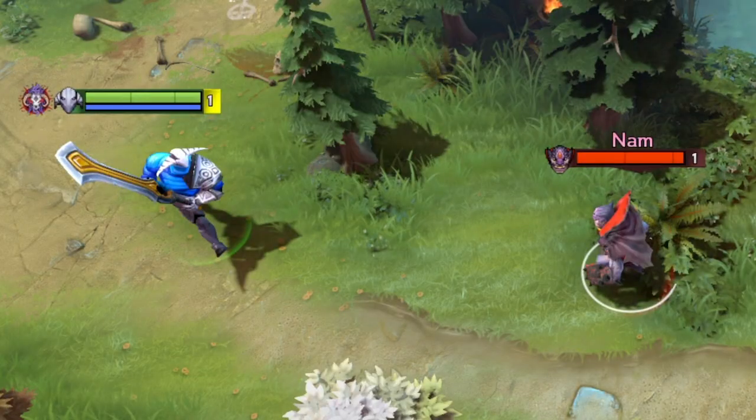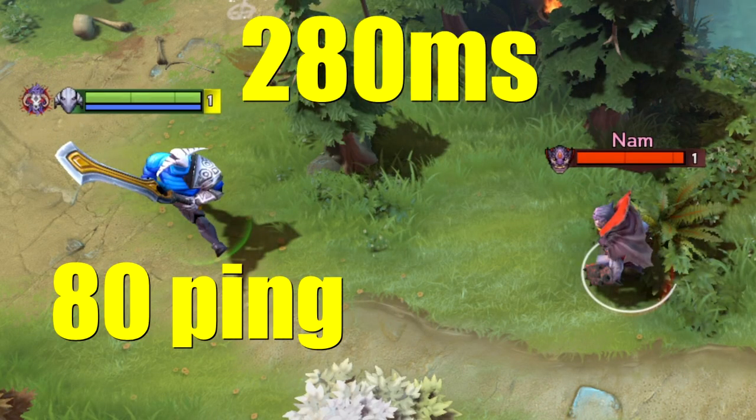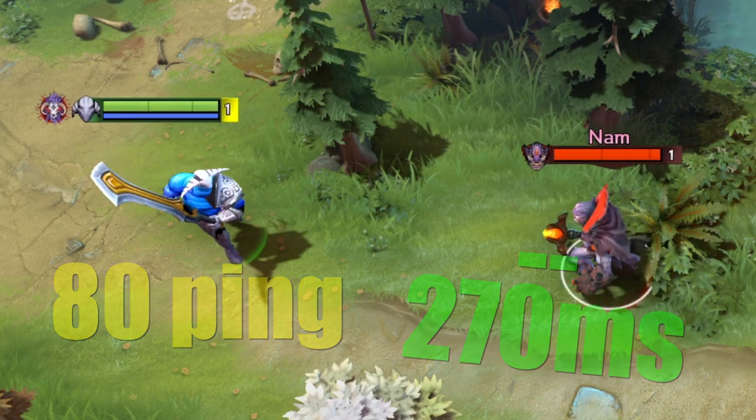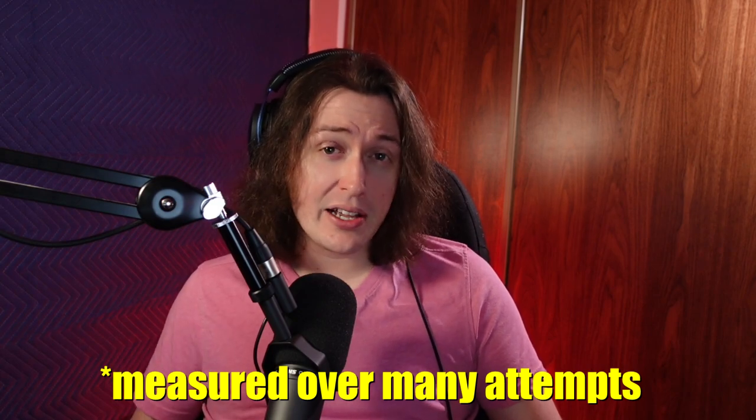But this just isn't how the world works, even if we would like it to work that way. This scenario assumes that you have virtually 0 ping, and that's just not practical. If Sven has 80 milliseconds ping, then Lion has 280 milliseconds to get his stun off. And so, the 270 millisecond walking delay is perfectly fine, and Sven will not be able to stun Lion. In fact, even if you have literally 0 ping, the average human reaction time is somewhere around 250 milliseconds. But your reaction time is probably quite a bit better than this, because you're a gamer, and gamers have above average reaction time.